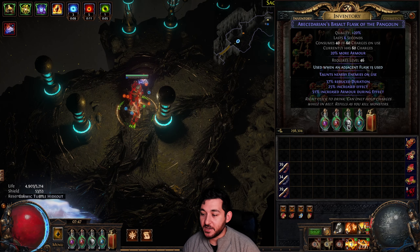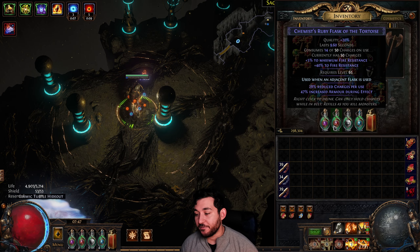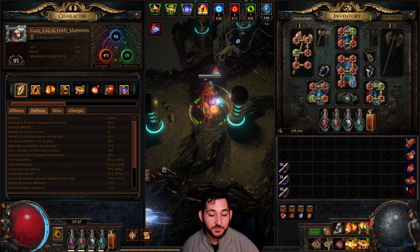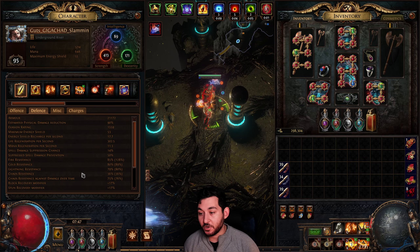I talked about gear in my last video. I do want to talk about Flasks. I normally was doing Quicksilver and double Armor, but now I'm just going more Max Res — Chaos Res, Cold and Fire — because that's what's a little bit more dangerous for me. While mapping it's just nice that we're running around with 85, 85, 79, and 71. My gear isn't that great so this really helps a lot in circumventing that issue.